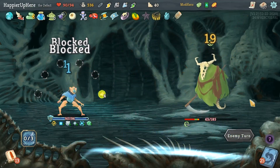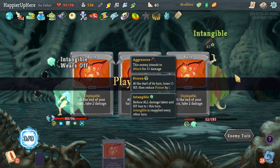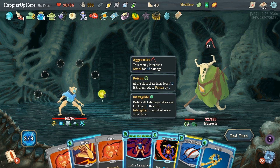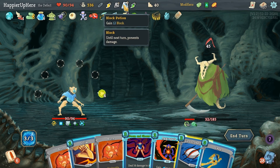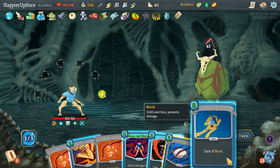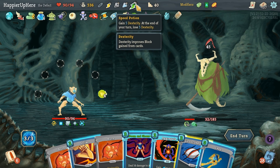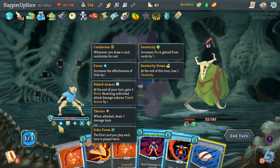I don't have any Buffers anymore — three big attacks in a row! Hang on — Gambler's Brew: Dodge and Roll, Escape Plan — that's not going to help. Block Potion plus Speed Potion is 14. I have to try it, especially since I can play Leap twice. Speed Potion, double-play Leap — I have 32 block. Still need a bit more.